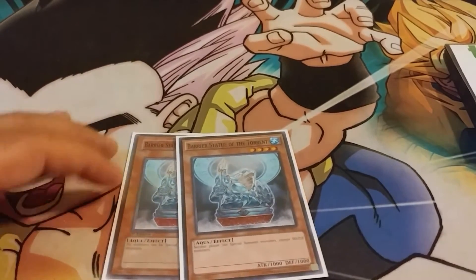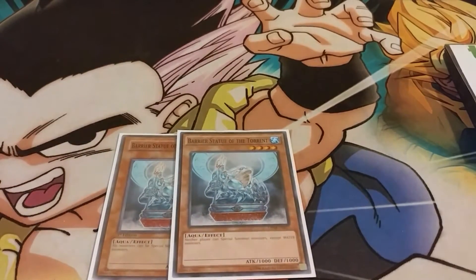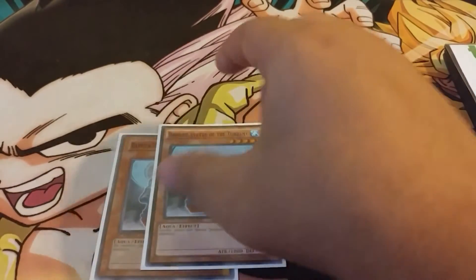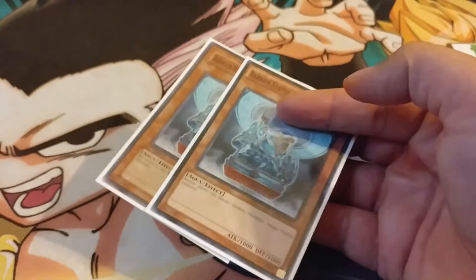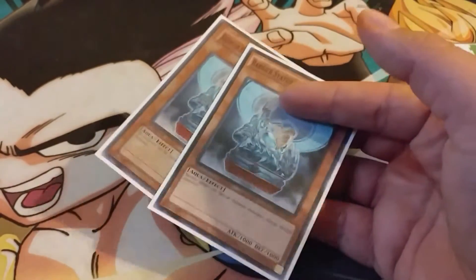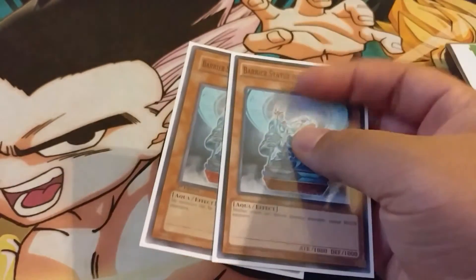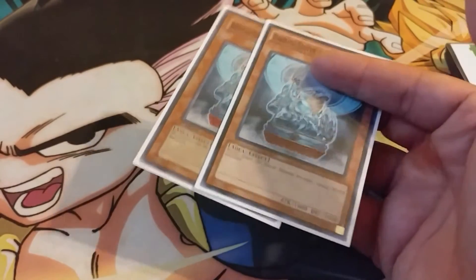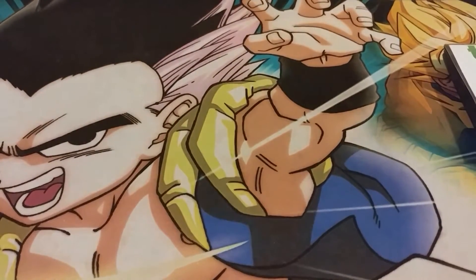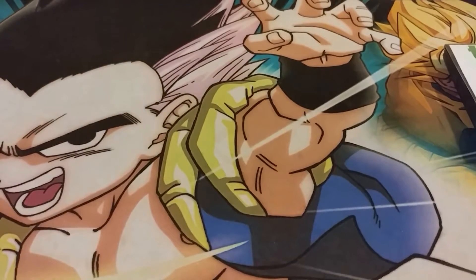My tech: I played two Barrier Statue of the Torrent — the water one — because if they're not playing Paleos they really don't special summon anything, so this gets over the meta a lot. Zoo is shot by this; they'll literally have to summon Invoker and attack, or Whiptail and attack. Since you play so many traps this card is really good. I only run it at two because you don't want to open multiples. The last monster is Maxx C.